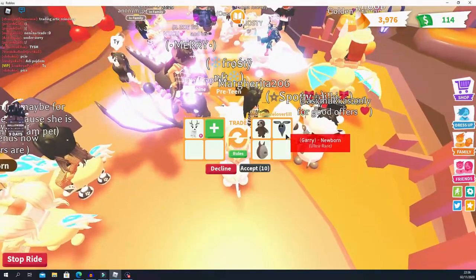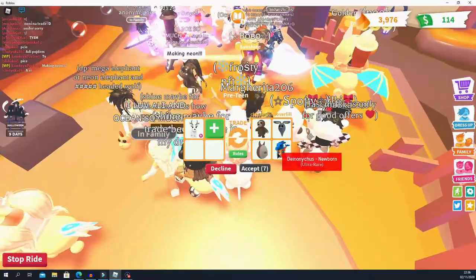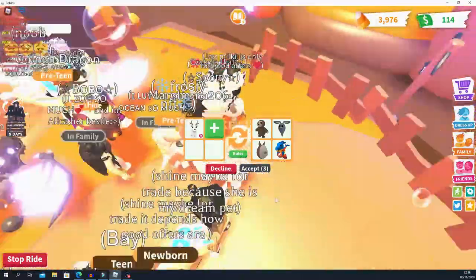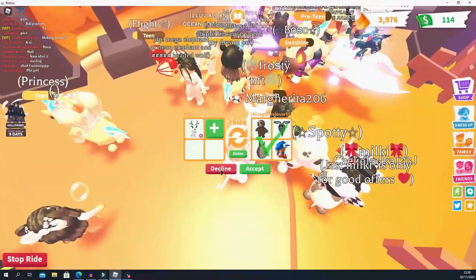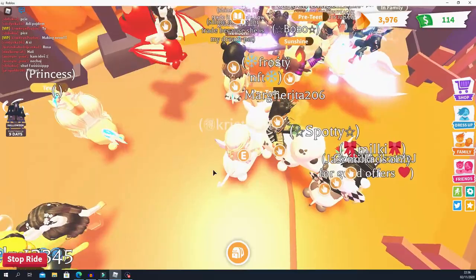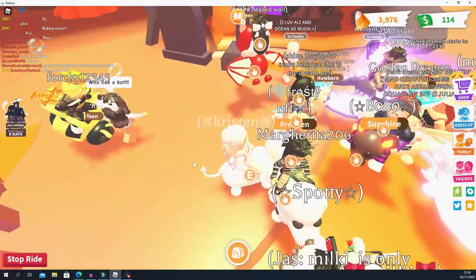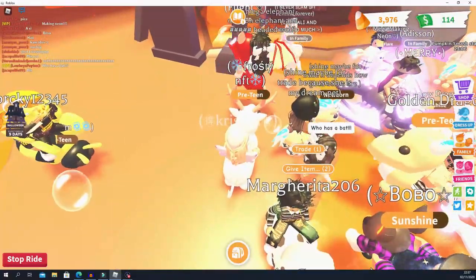Someone is offering a normal sloth, a ghost bunny, and an Aussie dino pet — I'm not sure how to pronounce those. I think they're under; maybe they can add a ride legendary. I'm always going to say that, aren't I.